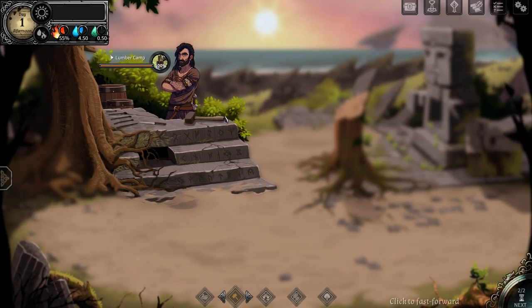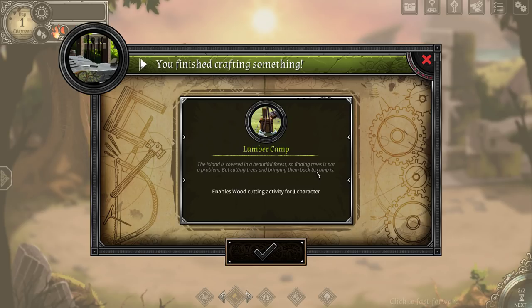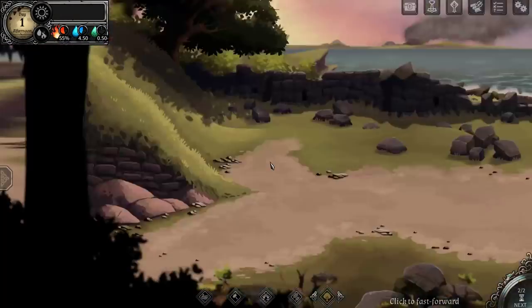He gained a skill point in crafting. Lumber camp is done! The island is covered by beautiful forest — finding trees is not a problem, but cutting trees and bringing them back to camp is. Enables wood cutting activity for one character. Beautiful.